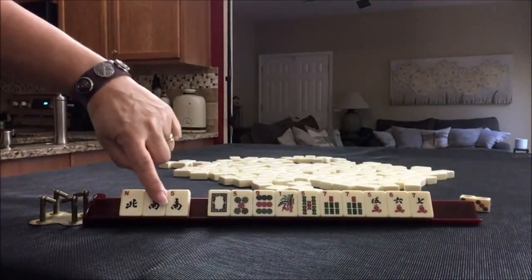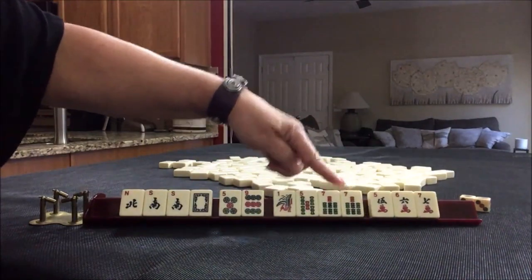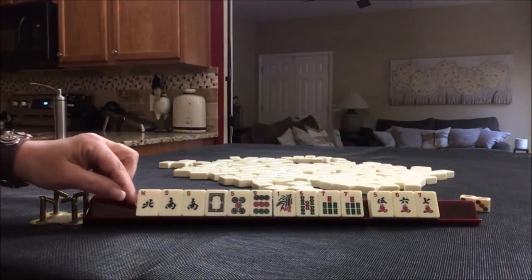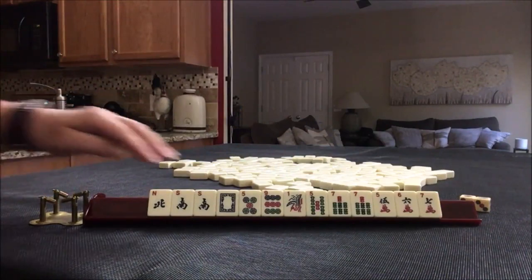We have winds with a pair of souths, a white dragon, and 5 and 9 singles. Then we have bams with a pair of sevens, and a 5, 6, 7 in cracks. That gives us two multiples: south and seven.